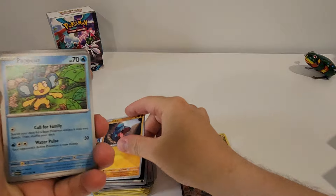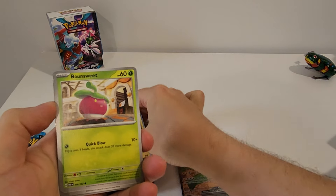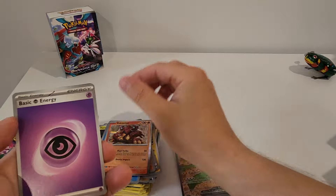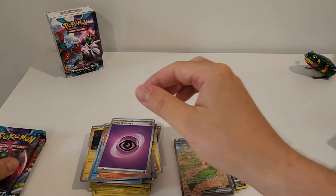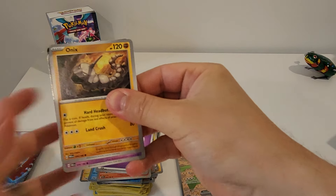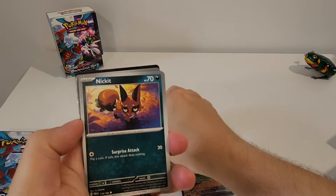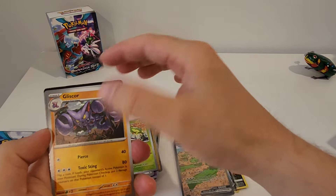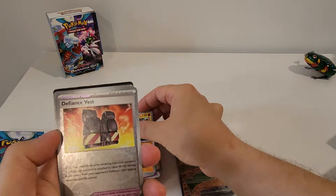Third pack: Gible, Pamtre, Glitchrat, Bounsweet, Cursola, Orbeetle, Cloth, Toxel, Horsea, and a Volcanion Hollow. Fourth pack: Onix, Flittle, Nickit, Klawf, Medical Energy, Steenee, Gliscor, Defiance Band Reverse, Klawf Reverse, and a Xatu Hollow.